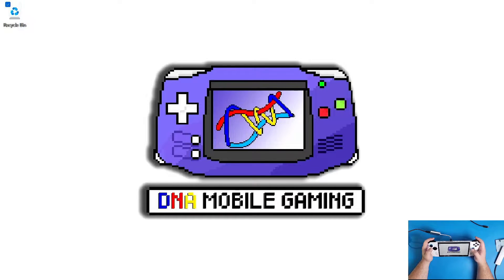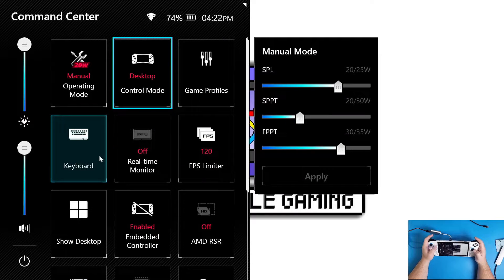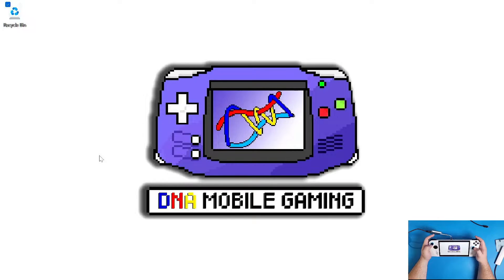Most of this emulator is already pre-set up for us, except for what I'm going to be showing you here today: how to load games, how to update games, and how to get the firmware to actually be able to play games, which is located right on the Sony website. So let's start off with that. I am using desktop control mode on my ASUS ROG Ally for the sake of this video.